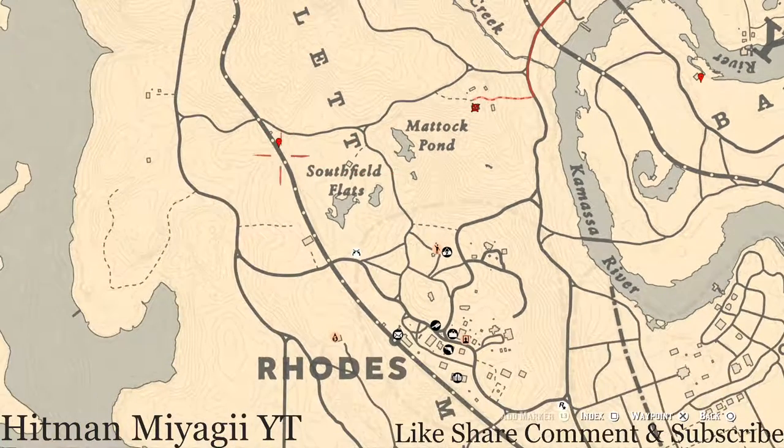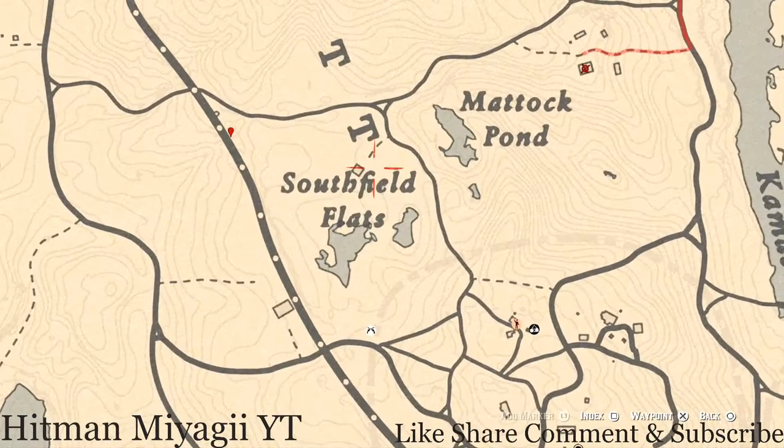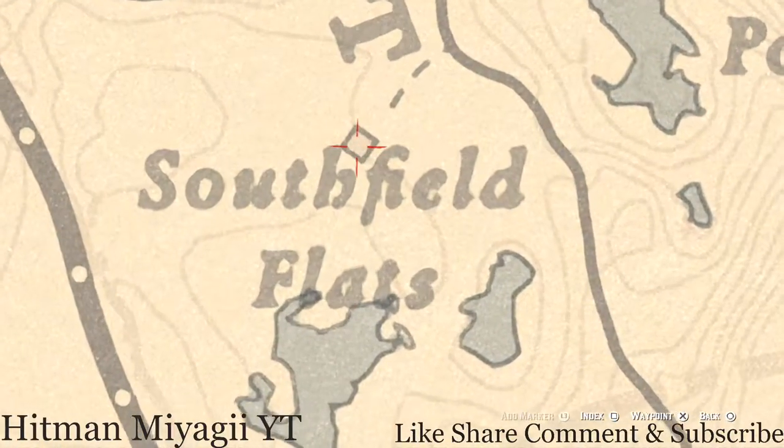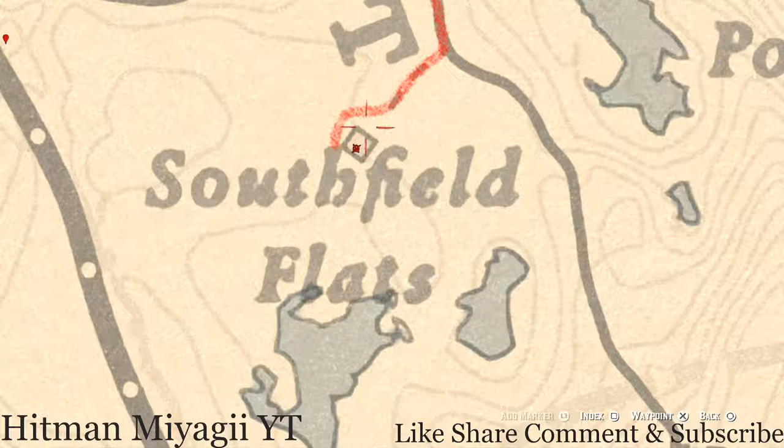One more item before the last marker: right inside the Southfield Flats home you will get an Ebony Hairbrush. Walk straight through the door and directly in front of you there's a tall green wardrobe. Open the doors to the tall green wardrobe and you will get an Ebony Hairbrush, which is a family heirloom.